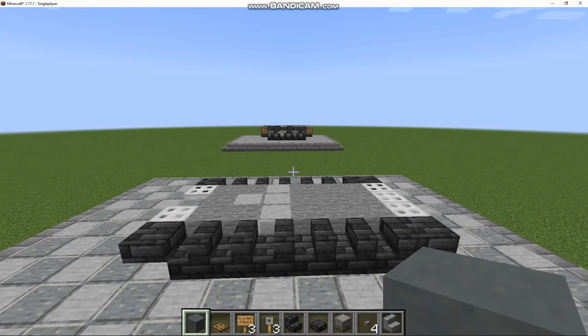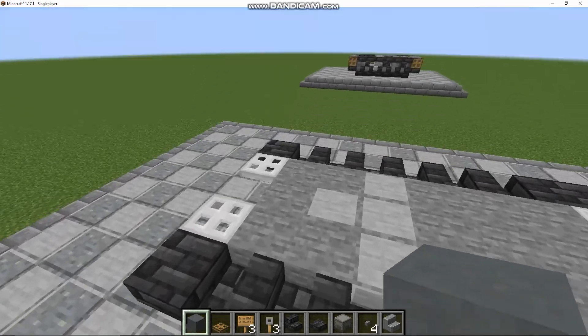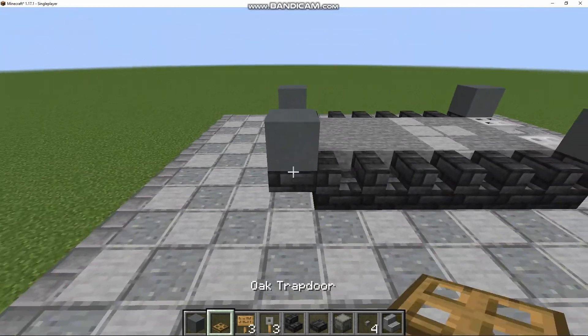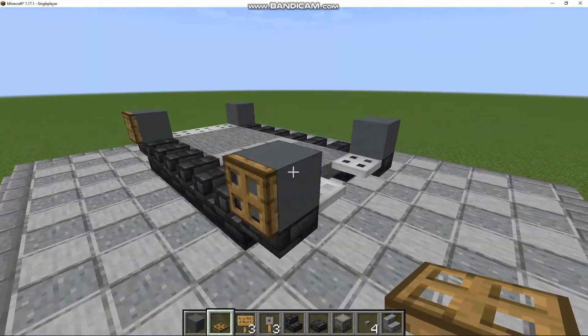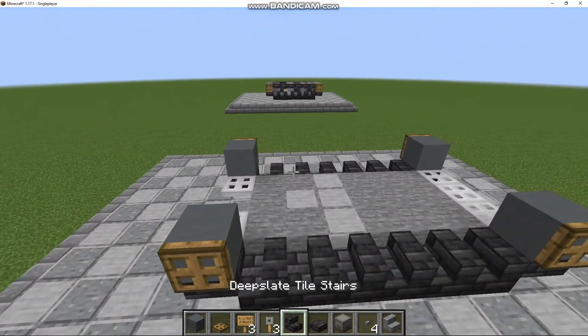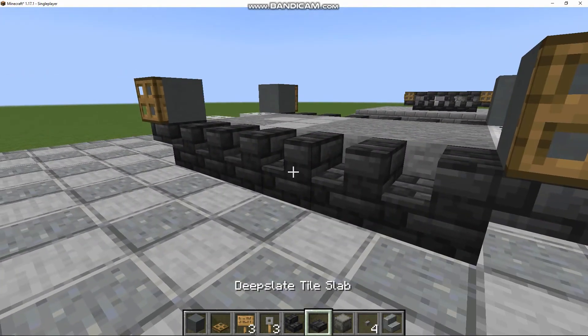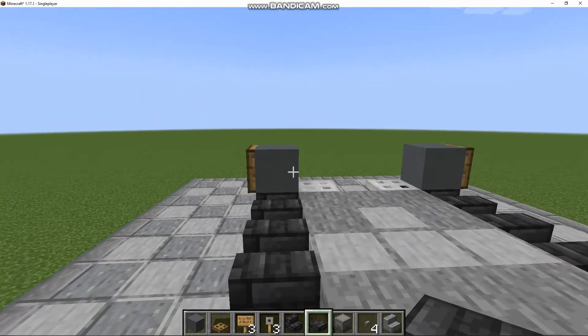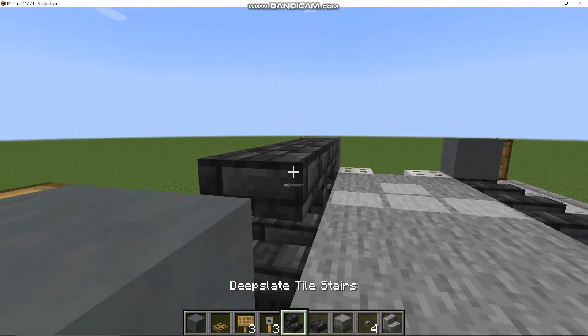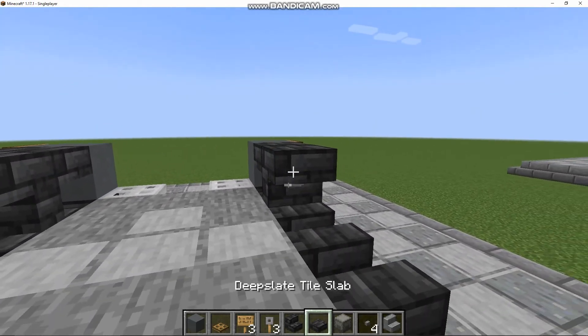For Layer 2, you're going to want to start with your Cyan Terracotta. Place four blocks like so. On each of these four blocks, you're going to place Oak Trap Doors facing outwards. Then you're going to get your Deep Fleet Tile Stairs and Slabs and place them like so — a Slab followed by a Stair — repeating the pattern all the way back. Do the same thing on the other side.